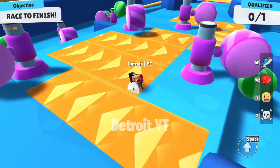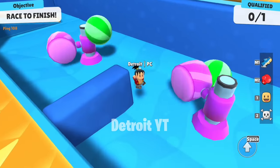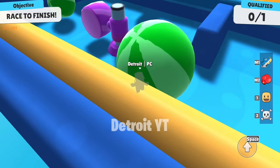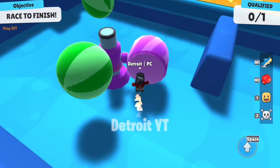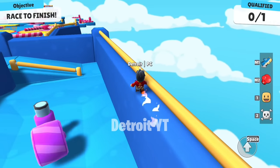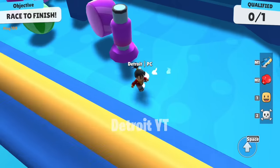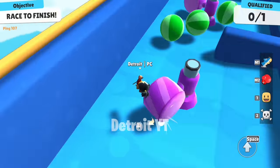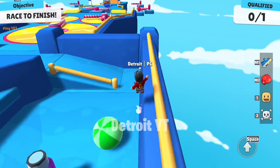A very interesting trick works in the Spin Go Round map. If you fall down because of hitting the hammer, now you will go ahead with the help of the hammer instead. For this, first you have to stand on this place, and as soon as the hammer is about to hit you, you have to jump. Then you will fly like this and go over it. After coming here, you can easily go ahead and qualify. You can do this with all four of these hammers. This trick is not of much practical use, but you are going to have a lot of fun doing it.